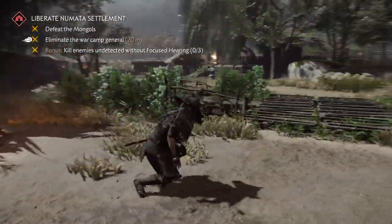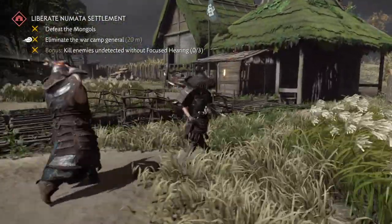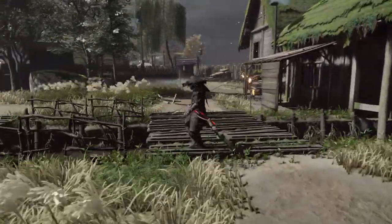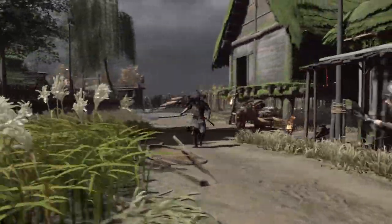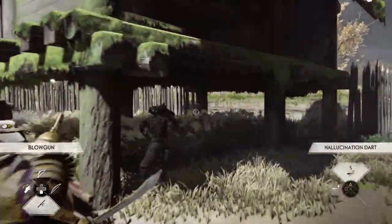Now we can fight. We're gonna go down in this area here, slow the game back down a little bit. What happens is everybody's following — we're gonna fight them underneath this hut right in here, but we're gonna do it in a very specific way. First we're gonna make these guys kill each other.